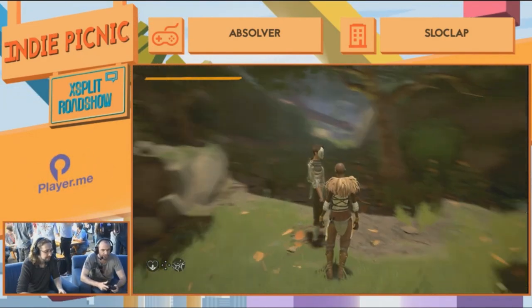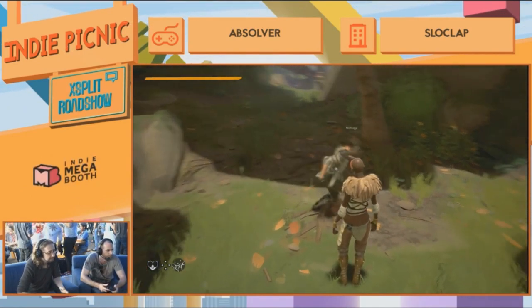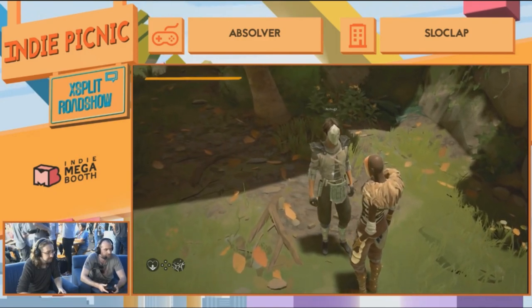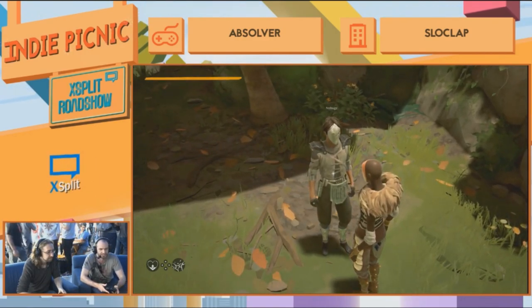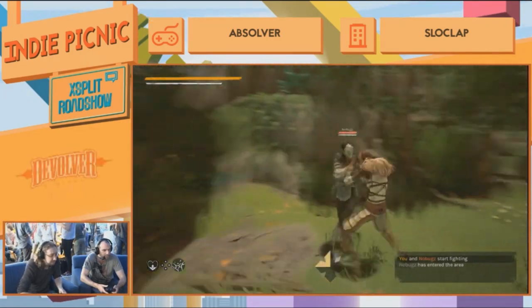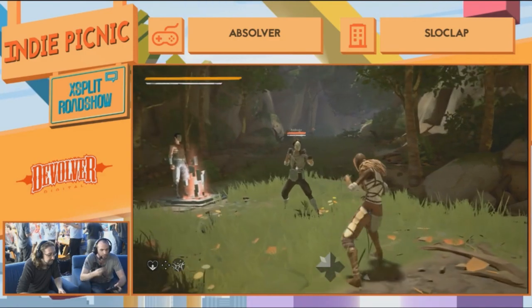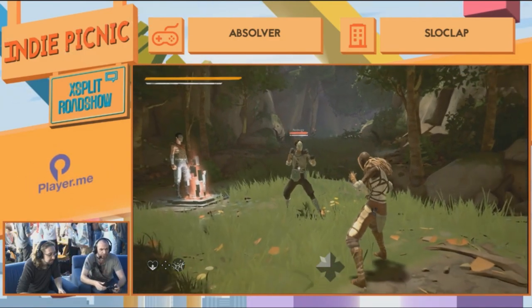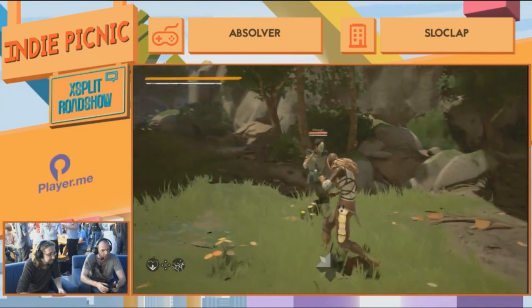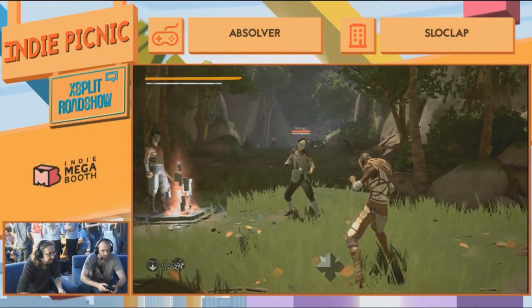If you press the right bumper, you can lock on a target. So now we're both locked on each other, but we're still in the usual state so we're not fighting. I'm going to declare the fight with the social wheel. Now we're in a fight state. It's quite simple — we wanted to do something accessible, really easy to pick up and play. So there's two attack buttons: one attack sequence with X and one alternative attack with Y.